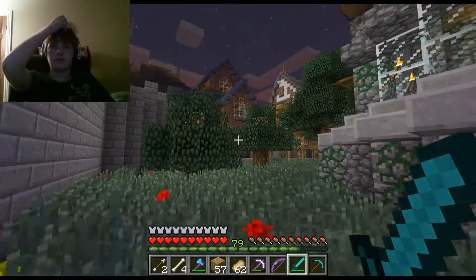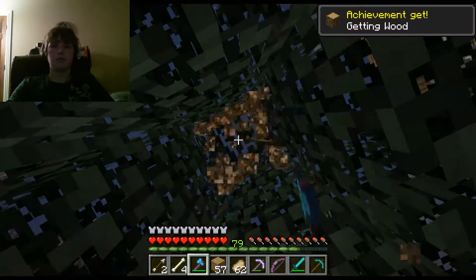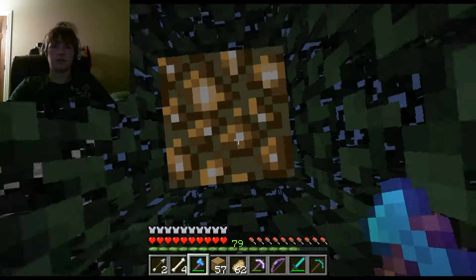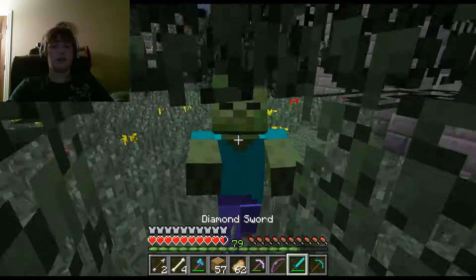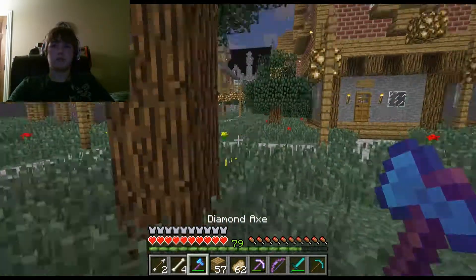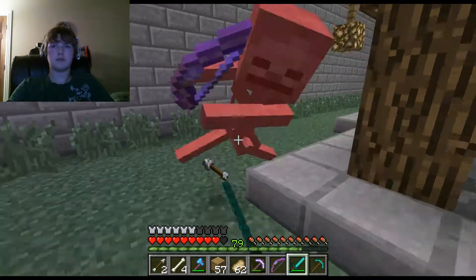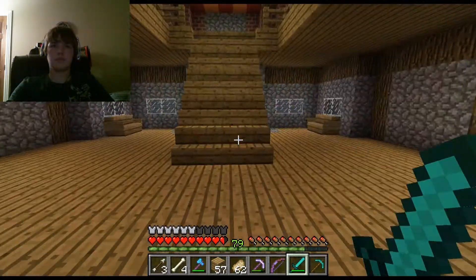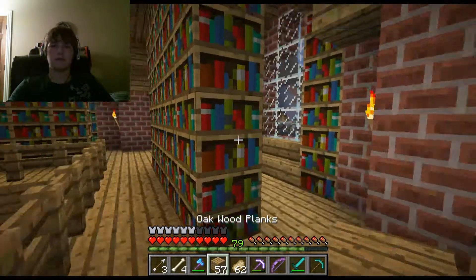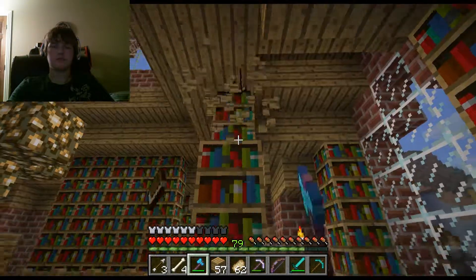First off, we're gonna harvest the library because we need to get new books and all that for the enchanting table — we actually needed that for a while. Cause that's how trees work — there's always a block of glowstone on top of my trees. Taylor Kingdoms does not always plant trees, but when they do, they have glowstone on top of them. Where'd all the books go? I guess they're all up here — apparently the first floor of books was not real books.